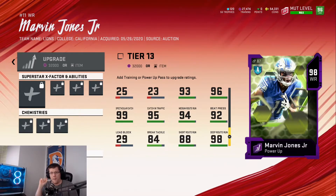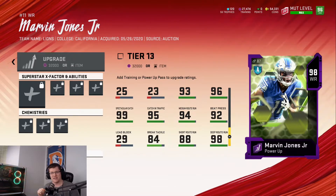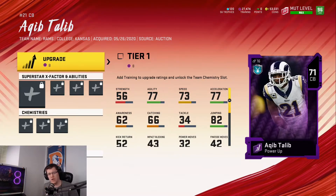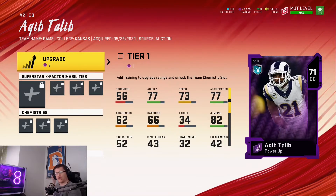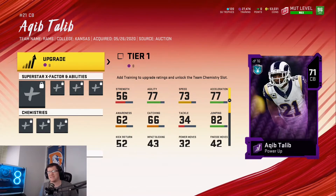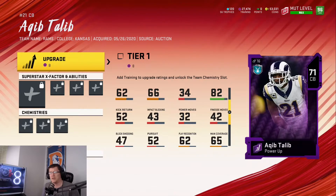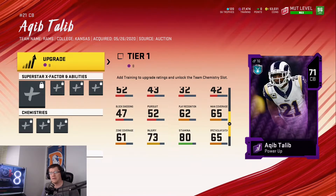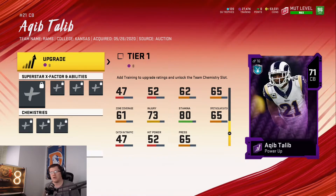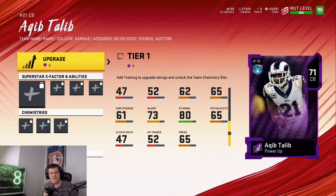We've got two left to go, and the next one I'm really excited about — he was once upon a time a Denver Bronco. It pains me to see this man in a Rams jersey because there were so many good memories with him as a Denver Bronco. But I digress. At his base power up, Aqib Talib has 73 speed, 77 acceleration, 66 catching, 62 play recognition, 65 man coverage, 47 block shedding, and 61 zone coverage. Nothing flashy at all.